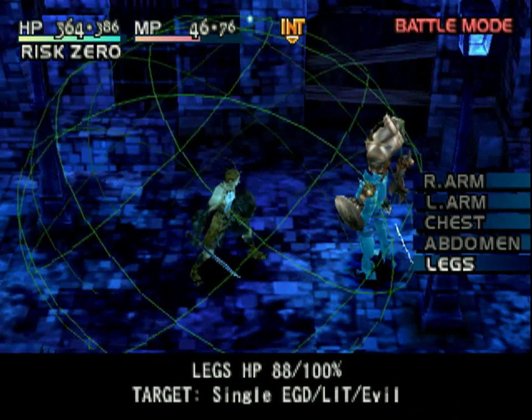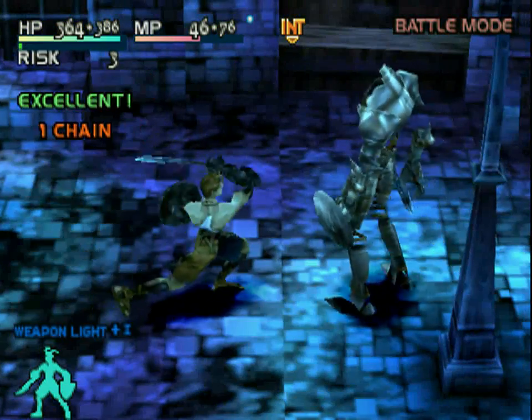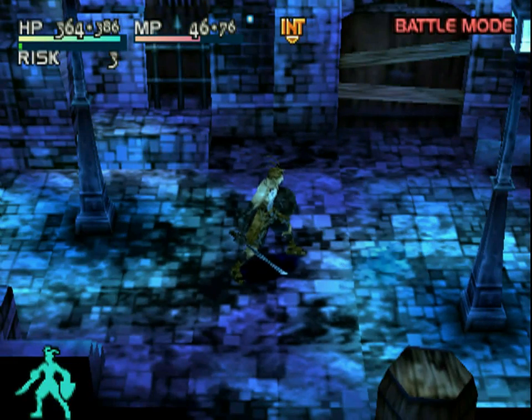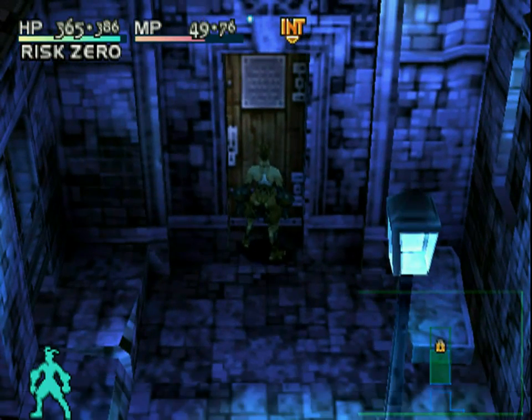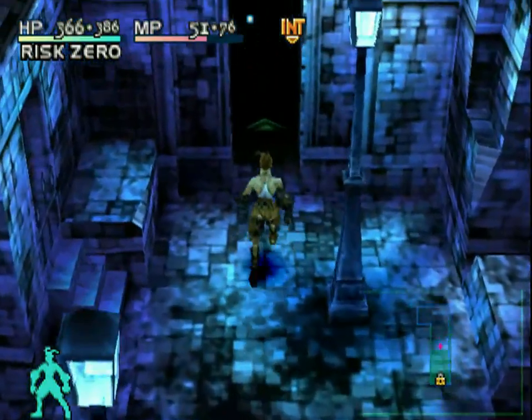Unfortunately, as you can see, there is nothing you can do after this. The little mini-map shows the locked door, so we can go no further. And with the silver key it will take quite some time before we can open that one.